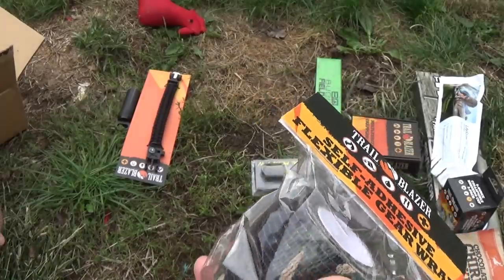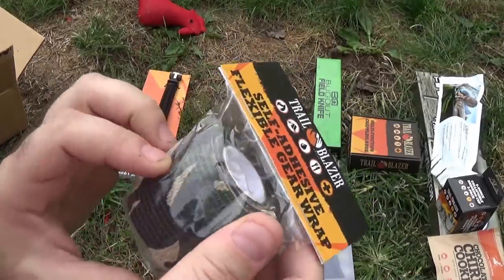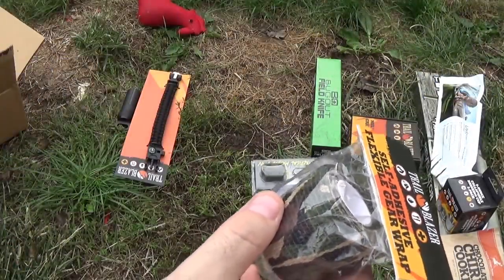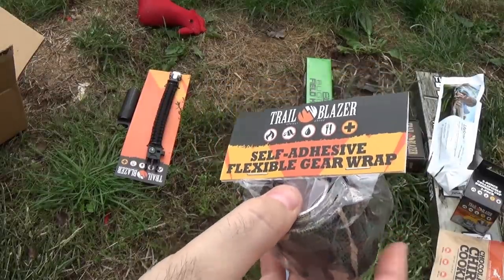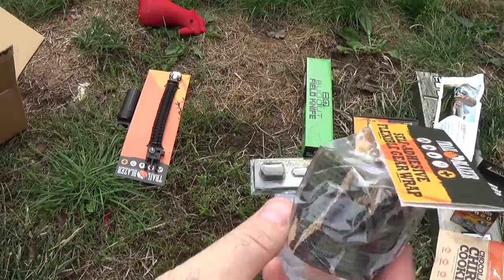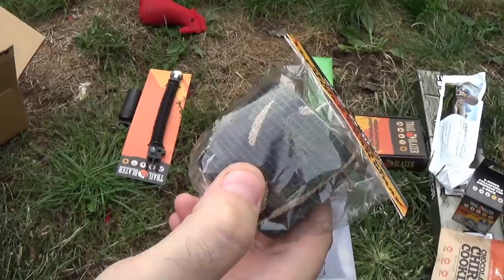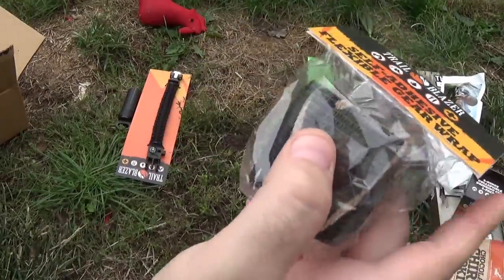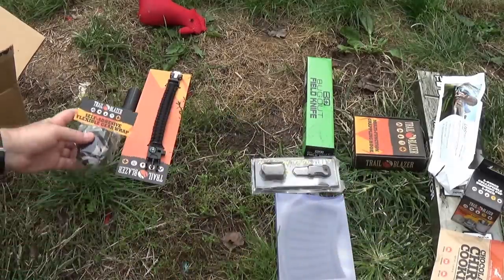You could use this as a bandage — not a dressing, but a bandage. Anybody that's given blood lately has probably gotten something very similar on top of it. We used to use it all the time on top of dressings because it applies pressure and it's self-adhesive. You can wrap gear with it in camouflage. You can find this at Walmart, drugstores, in different colors. This stuff is pretty good to have in a bag — not only for first aid, not only for wrapping your gear, but construction-wise you can bind things together to make shelter or whatever. I'm going to put this in like-it just because of its usefulness. I don't think it being Trailblazer versus Johnson and Johnson really matters. Three for three.